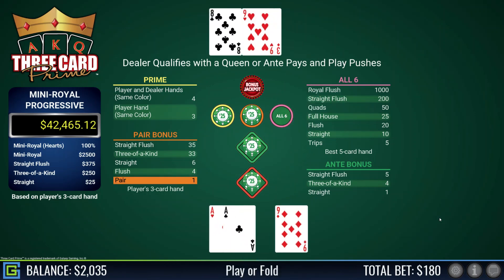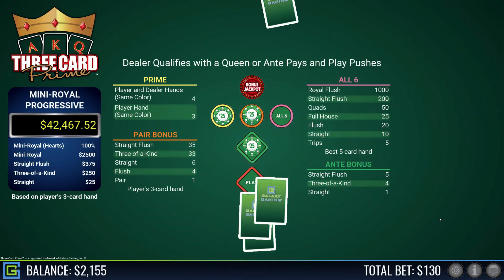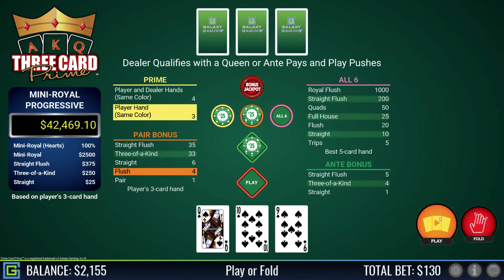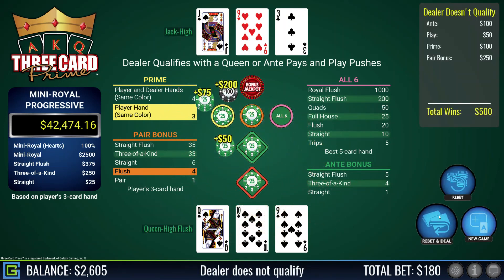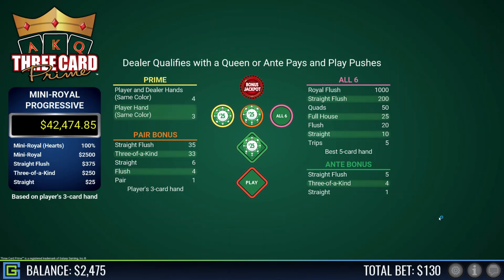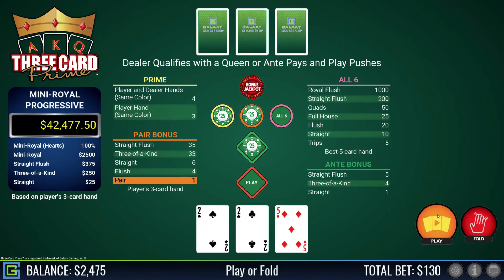Pair of aces, definitely playing that — dealer does not qualify. Nine-ten-queen of spades — nine-ten-jack of spades would be lovely but I'm very happy with the flush. Prime pays out too but I really would like a straight flush. The dealer had my jack. Got paid on everything but dealer did not qualify, so I don't get paid in the play or the bonus. Pair of twos — there's an old saying that pair of twos never loses.